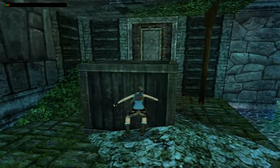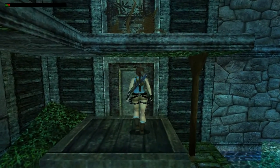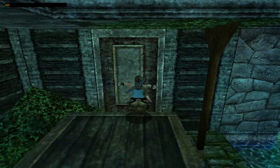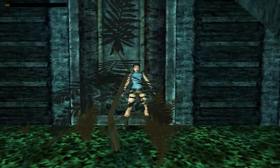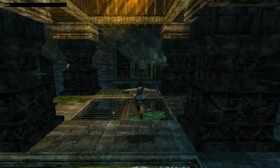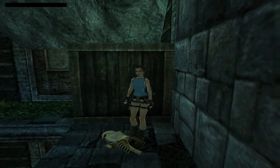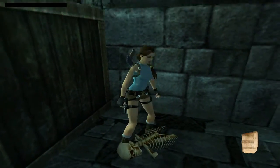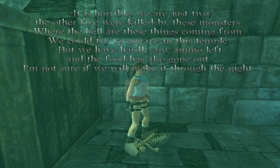Now you just want to hop on up and climb the block so you can reach the ledge — pretty straightforward how to get up. Over here there is a note — I won't read the note, but I'll open it up; if you want to read it, pause the video.